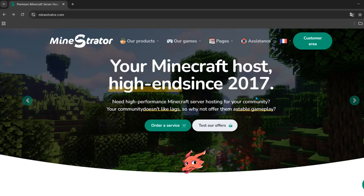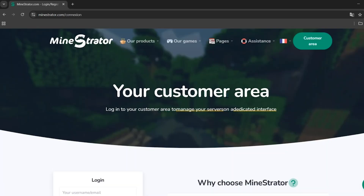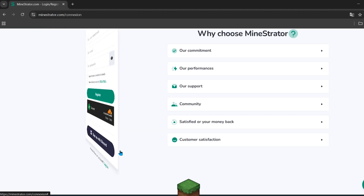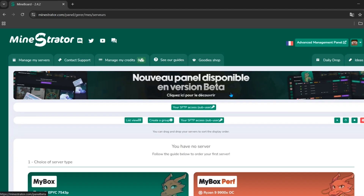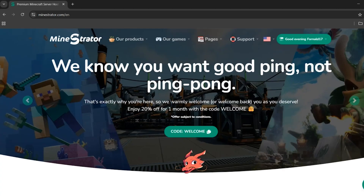To sign up, click on 'Customer Area' and you'll see the sign-up option. Click on it and put your email, or use the provided code for sign-up. After signing up, you will see an interface like this.